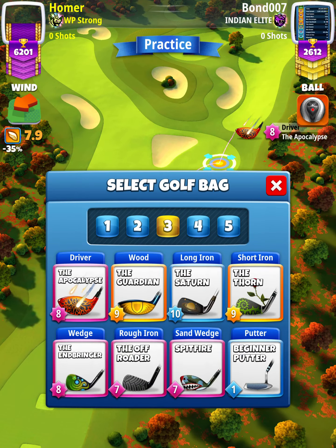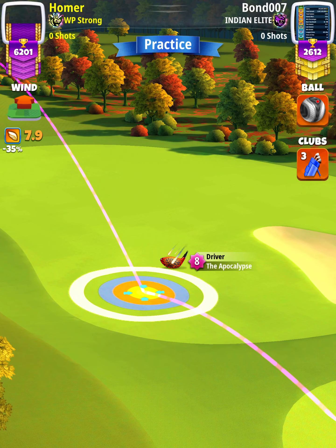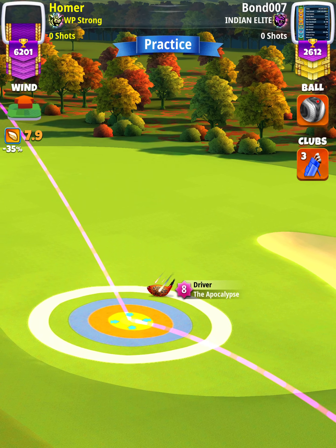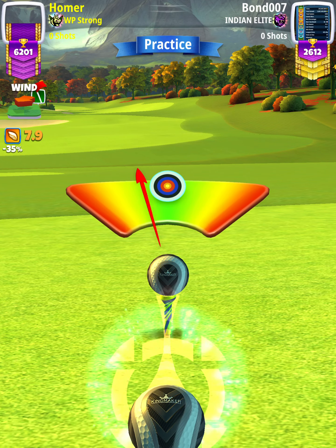We're going to swap over to our APOC Guardian bag and then apply a 5.8 topspin with two rightspin. From here our adjustment is going to be p3 max plus 10% elevation. Then we want to apply a max overpower with no curl.